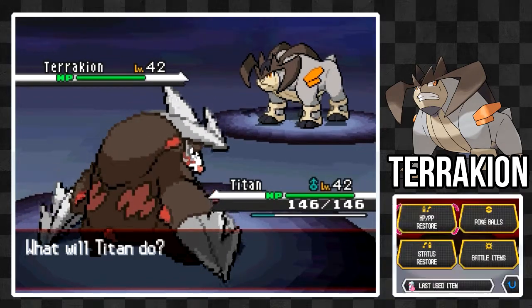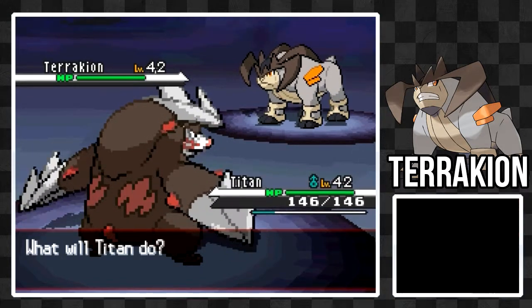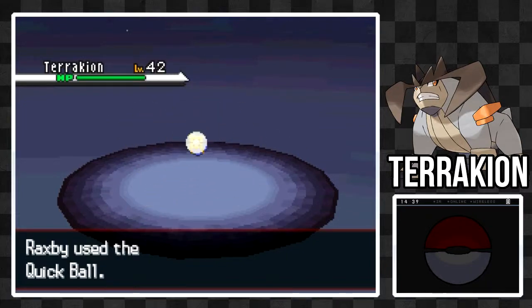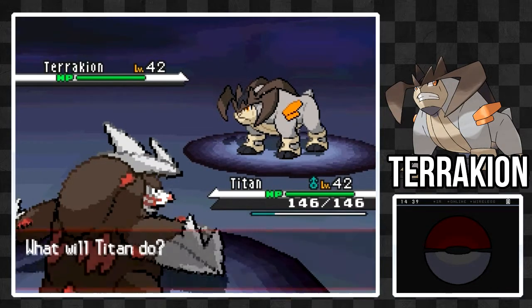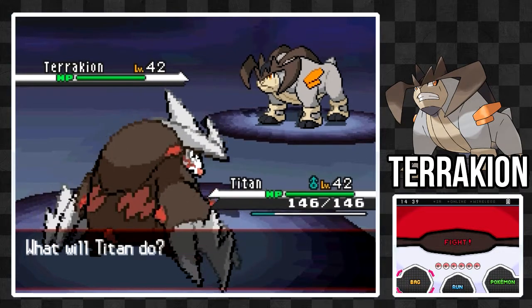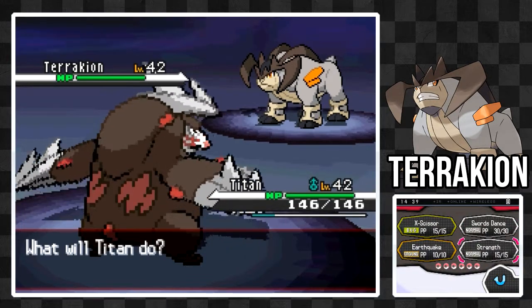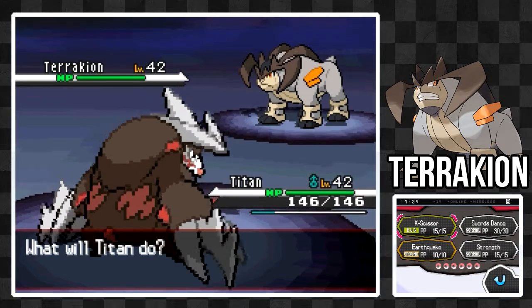As per usual, I'm always going to use my first turn to try a Quick Ball, just in case I get lucky. Terrakion mostly has Rock and Fighting type moves, but also has some nice Ground type moves here and there, which definitely help it out. Overall, it's one of my favorites of the Trio — I've just always really liked it, I just think it's quite cool.